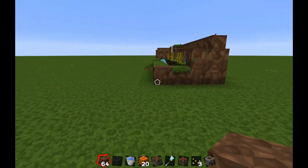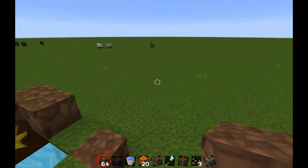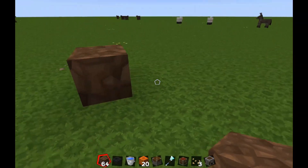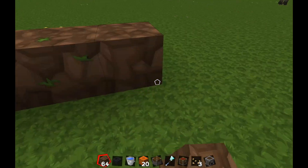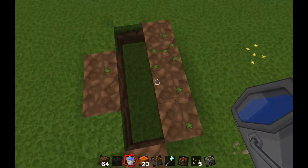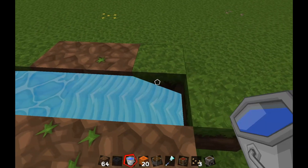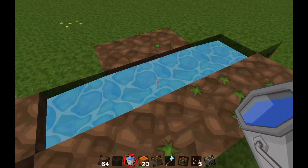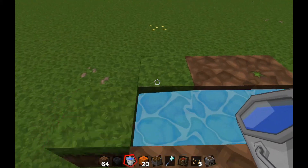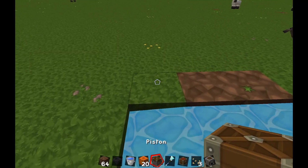First we're going to use dirt because dirt is the easiest to find — you can obviously use any material. I'm using the Java resource pack; you can Google it and install it. So first off, we're going to start with a small one. Step number one: build yourself a path where the water is going to enter. I always make sure that my water is solid everywhere, meaning it doesn't stream somewhere, because I do not like the sound. Let's start off by placing a piston facing up.